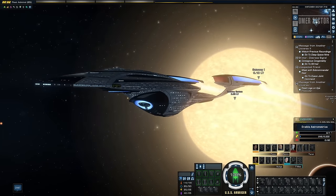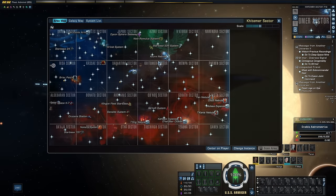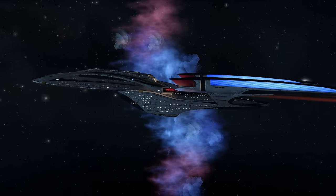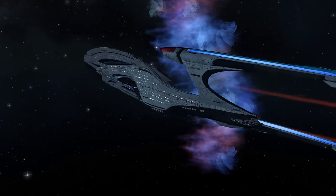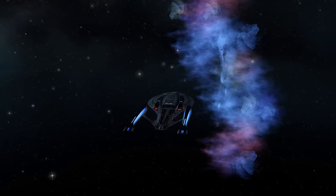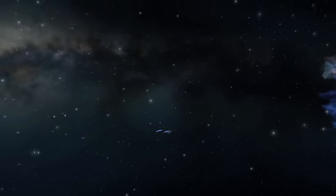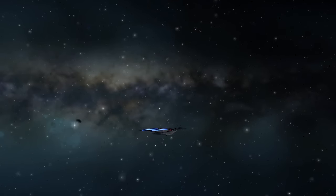That is the last planet of the Kitama sector, and next up is the Azure sector, which has become a major hub of activity since the activation of the Solanae Dyson spheres in the days leading up to the Iconian invasion. This was all covered in the story series, but the Azure Nebula itself has some interesting history behind it too. Until the next part of the patrol series, thanks for watching this compilation of smaller missions.